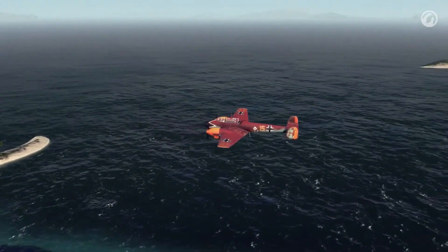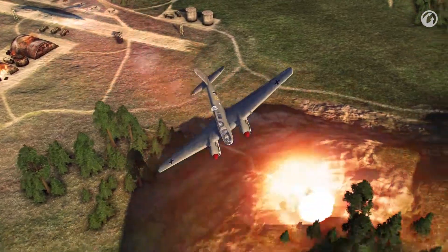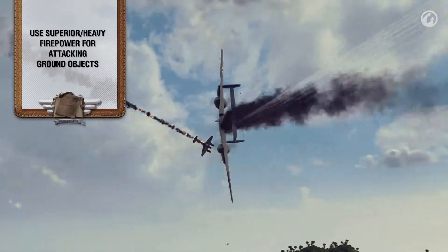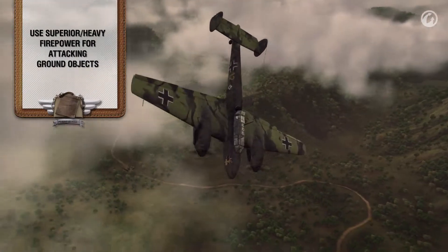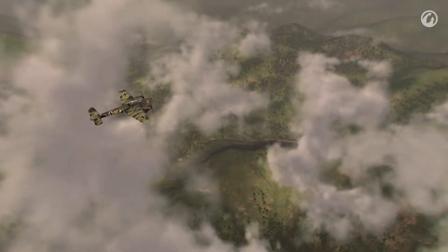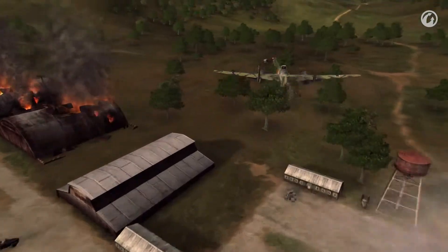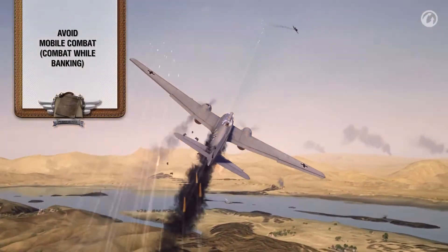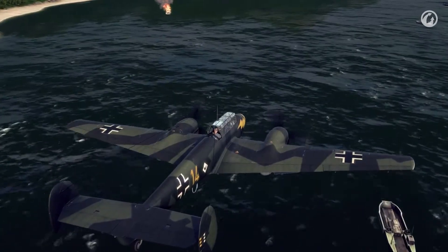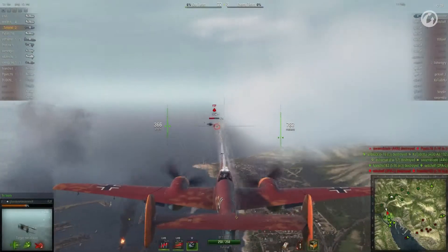Heavy fighters. If we compare them to the light ones, we will see that these planes have more durability, firepower, and they can carry bombs or rockets. The speed is also higher, but at the cost of maneuverability. Their mission is interception. Thanks to a lot of available afterburner time, heavy fighters gain altitude easily. They destroy their opponent in a fast, powerful burst when diving from high above, then climb back up or escape to the side. These planes are not made for mobile combat. Heavy fighters are vulnerable to highly mobile, lighter ones, although some have a gunner on board who is capable of dealing high damage and even successfully shooting down an enemy plane.